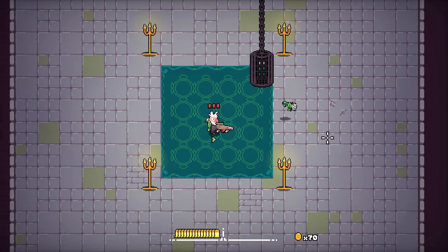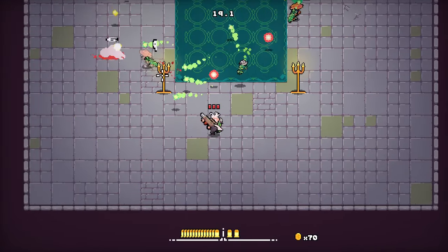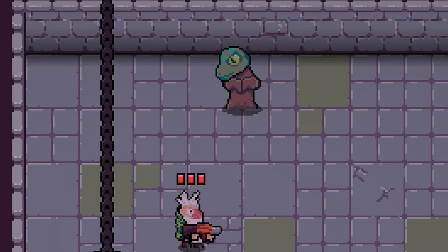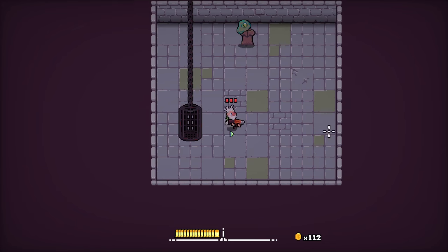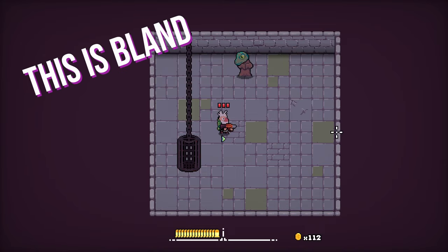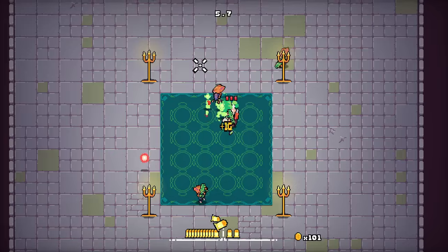There's a lot to be done here still. I envision expanding the shop to sell full gun sets and other one-off consumables. Perhaps the shopkeeper will also sell player passive abilities, but for a much higher price. I also plan to do a lot of work on the environment art for the shop and the game more generally.